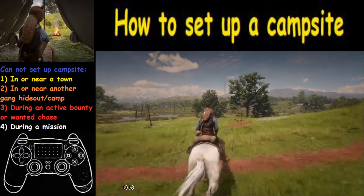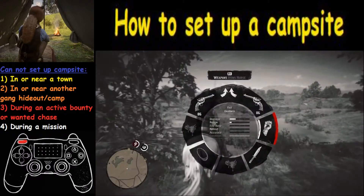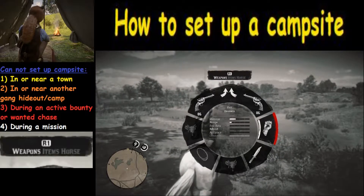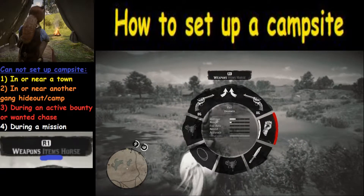The first step is to hold down the L1 button, which is located right here. You want to hold that down to call up the wheel. Now, if you have a horse you're going to see three options — option three being horse. If you don't have a horse, you'll just see weapons or items. What we are looking for is items right here, and you'll navigate to it using the R1 button on your controller.